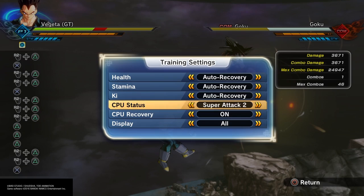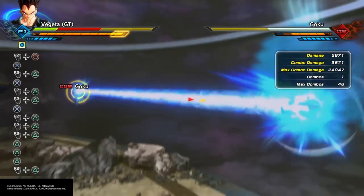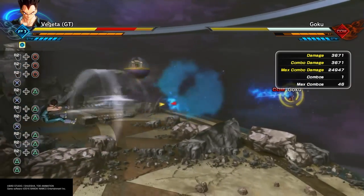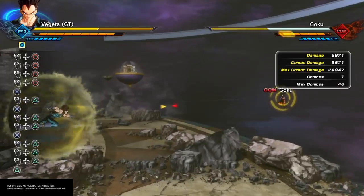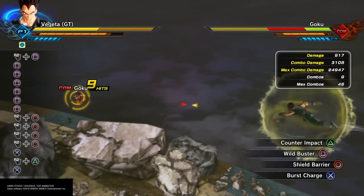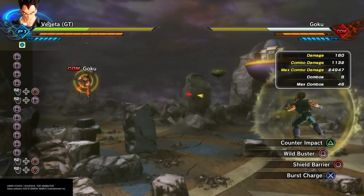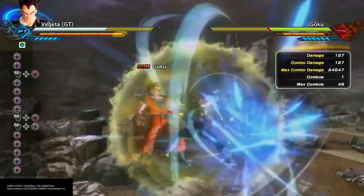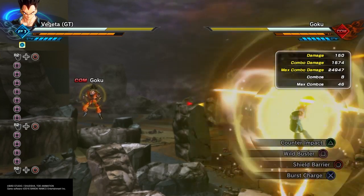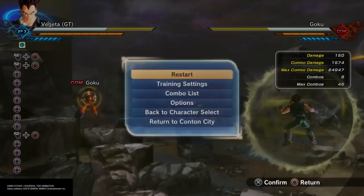Next up, let's test out the other counter — the Shield Barrier. In my opinion, it's very effective. You can just keep loading it back up and it's going to nullify all incoming attacks. The Kamehameha doesn't affect it at all. You can just keep recharging it and keep the barrier up pretty much forever throughout a match. It's going to be very effective against Ki stunners and stuff like that in PvP — definitely something you want if you're into that aspect of the game.